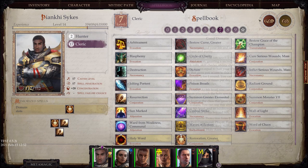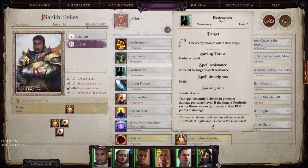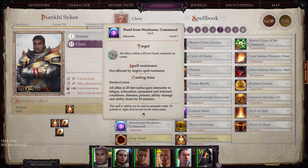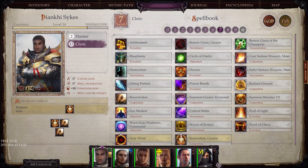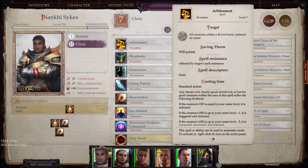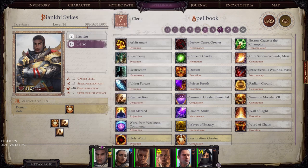At level 7 there's Resurrection, and Destruction which does a ton of damage to one particular enemy. Word of Chaos I didn't use because I have a chaos creature in my party. There are a lot of great options here. I was mostly stuck having Resurrection and Greater Restoration because I was getting my behind kicked a lot, so I needed them.